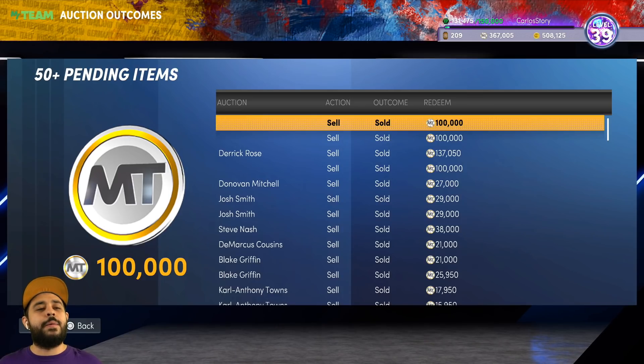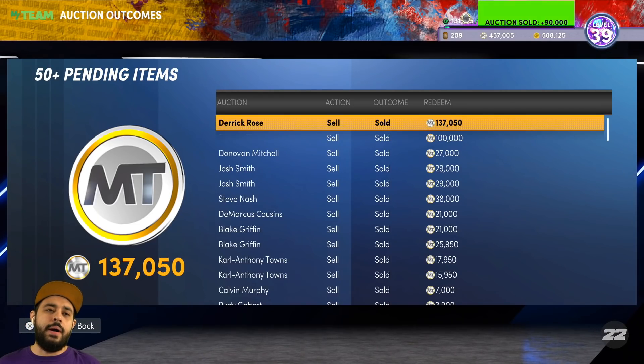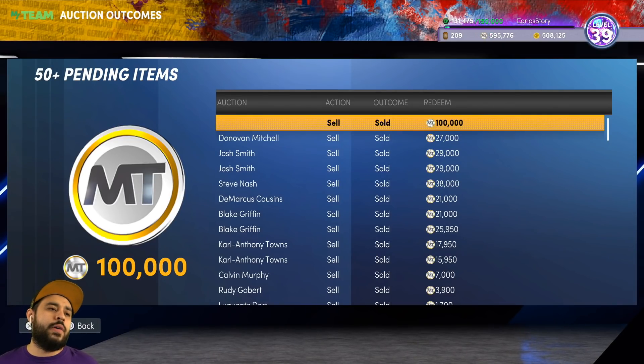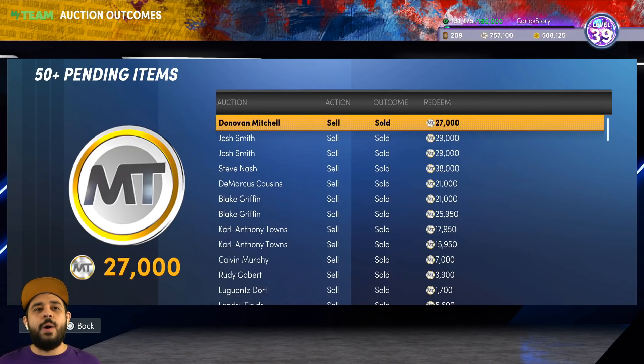Don't forget, we're doing a giveaway — make sure to leave a like, subscribe, and comment down below. And bam, here we go — that's 100,000 MT right there and we're already at nearly half a million. Now we got ourselves another 100,000 MT. We ended up sniping that for 100K and made a nice little profit. We also had a couple other snipes, like some amethysts. We had another autograph — 100,000 MT. Just like that, we're already at 760,000 MT.